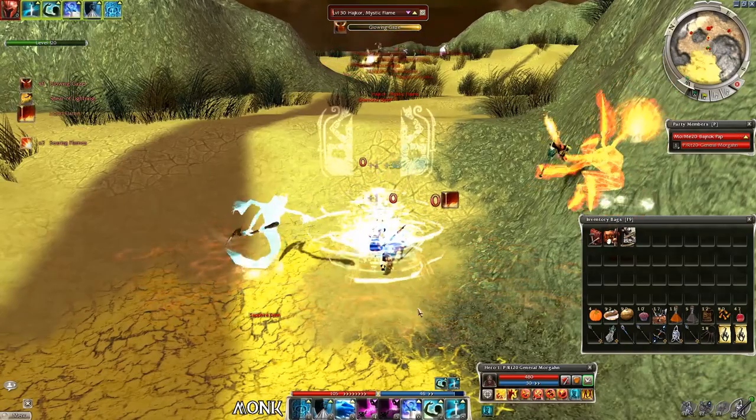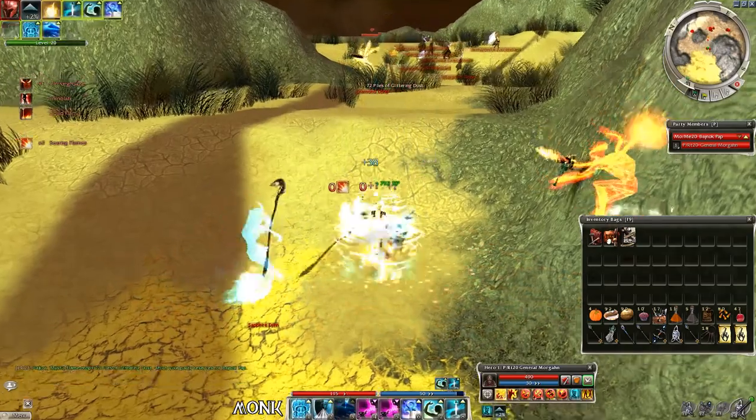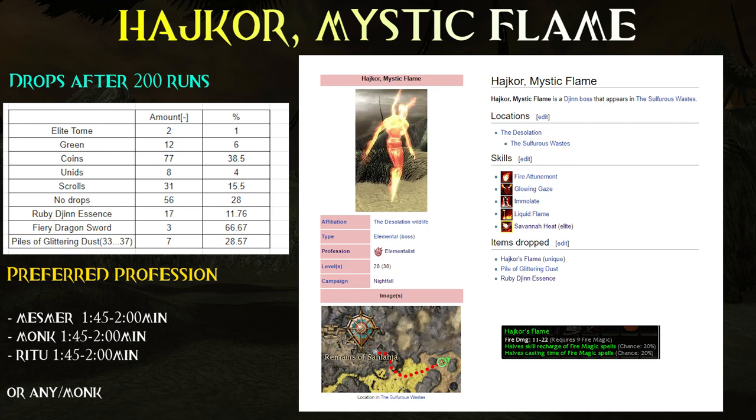After 200 runs, Highcore Mystic Flame gave me the following items: 2 elite tomes, 12 greens, many gold coins, scrolls and a few unique golds. He can also drop Fiery Dragon Swords, which is a nice skin and these are inscribable since we are in Nightfall. Plus he can drop Ruby Djinn Essences, which are hard to farm and are collected by Nicholas the Traveler, and they may contain rubies if you salvage them.